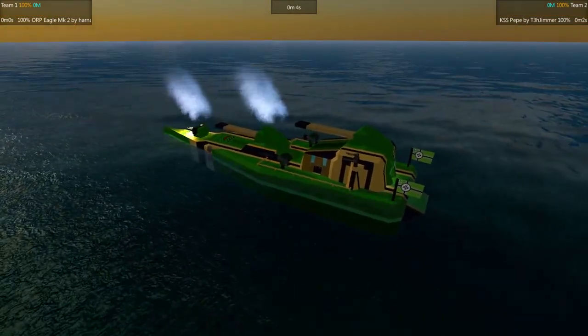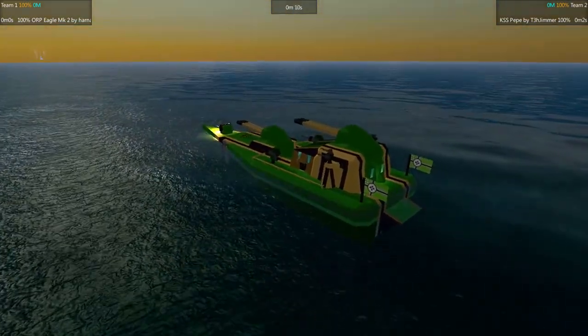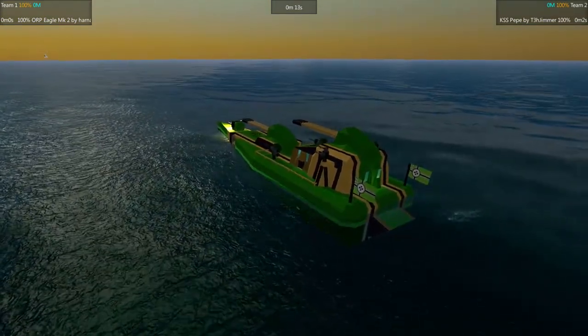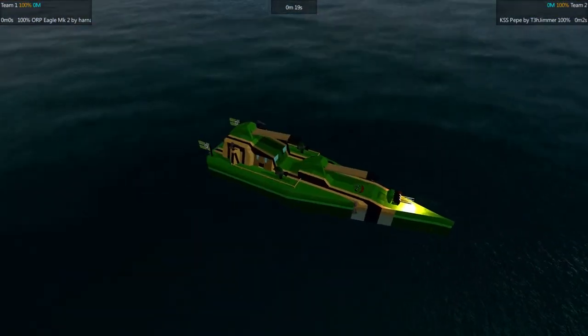Alright, welcome back to Sea Encounters Light Cruises. It's Harness here, and in today's episode we are going to see Casus Pepe by the Jimmer facing off against my ship, the ORP Eagle Mark II. Let's see how this battle is going to play out.